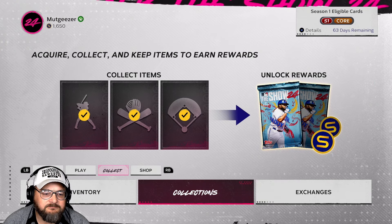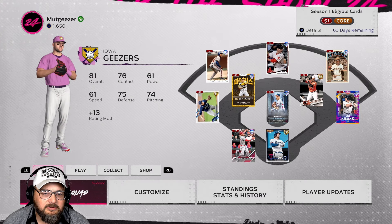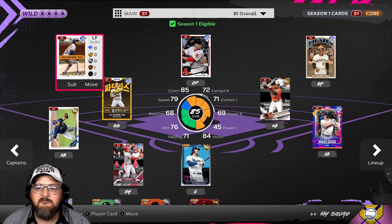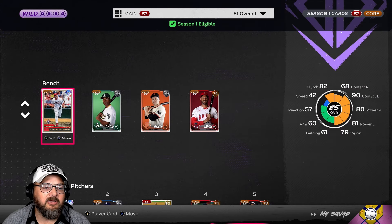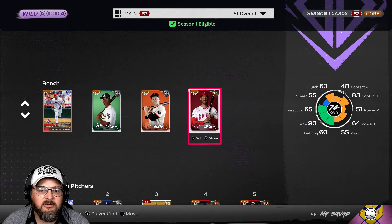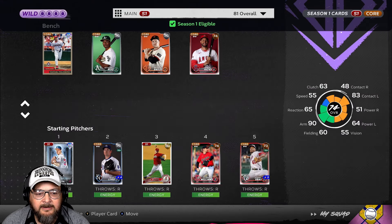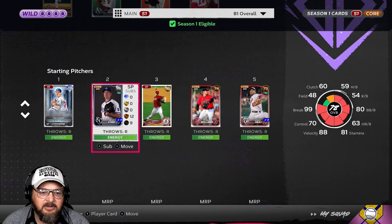Let's go ahead and look at the team real quick. As you can see, we pretty much got 80s everywhere, so that's a huge improvement from what we were. We even have Rafael Palmeiro on the bench as a DH sometimes. I still need to work on my pitching — my pitching's not that good.